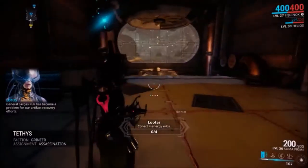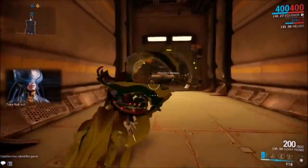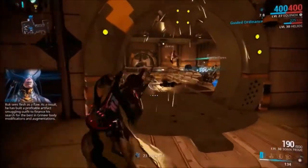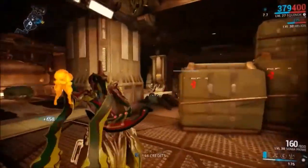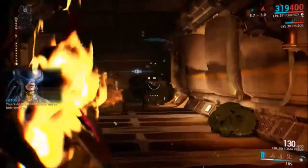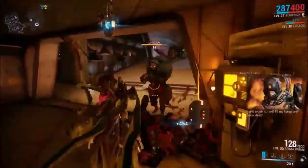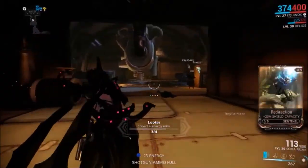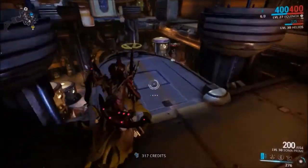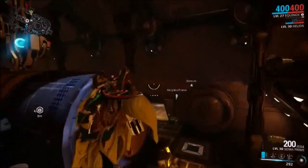So we've spent enough time looking at menus and not really seeing any gameplay. Let's fix that by completing this assassination mission and killing Sargas Ruk a few times. Assassination missions task us with killing a specific boss. In order to do that, we have to move through a procedurally generated level against enemies — in this case the Grineer — and get to the boss's room. My group is a good distance ahead of me, not concerning themselves with generic units but running straight for the boss, likely farming the same thing that I am.